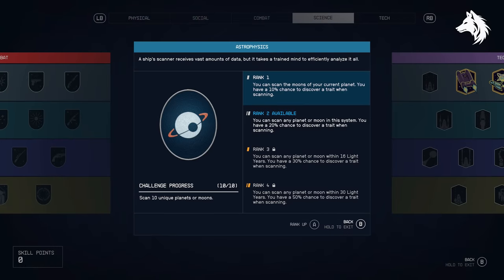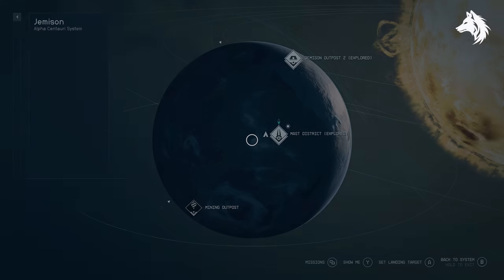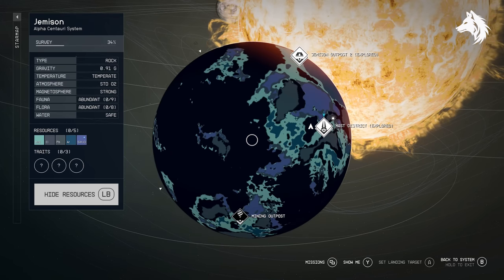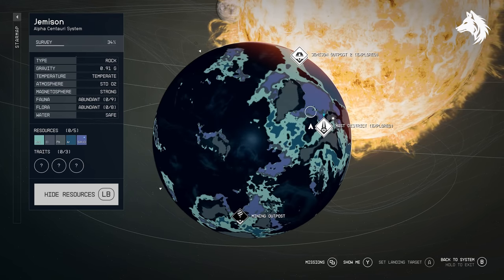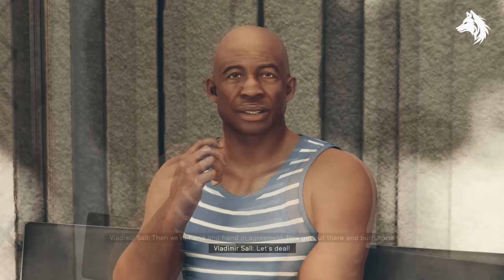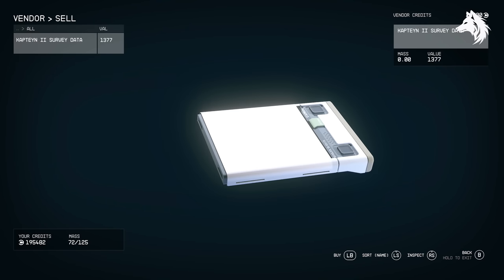The astrophysics perk can get you a ton of XP if you max rank it — you can sit in one solar system and scan all the other systems around you for thousands of XP. This method also gets you plenty of credits for scan info, and you can take them to Vladimir after you meet him on the Eye early in the story — he will give you the most credits for your survey data.